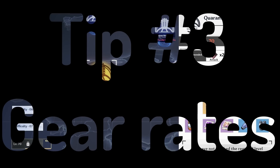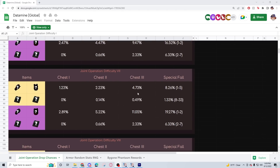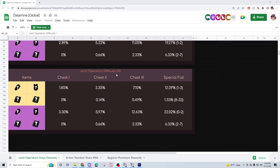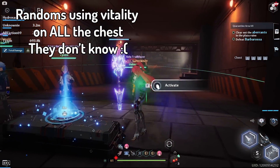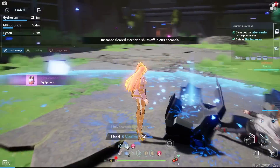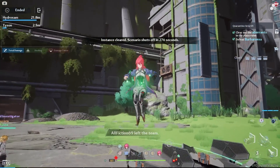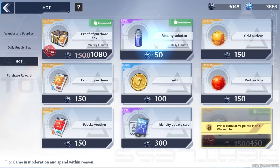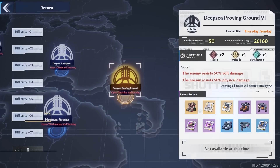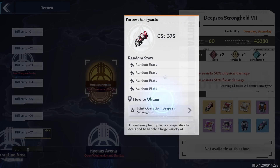Tip number three: gear drop rates have been data-mined and given to us for global. If you want to be efficient, it is suggested you only open the chest at the end after the last boss in the joint operation — this is the chest with the highest chance of giving you gold equipment. If you only spend vitality on the last chest, it helps you be efficient and makes you run out of joint operation tickets slower. The only downside is it takes more time since you need to do about six joint operations to spend the full 180 vitality.